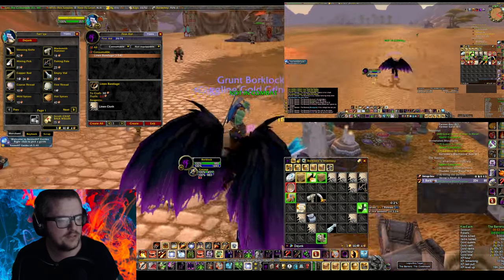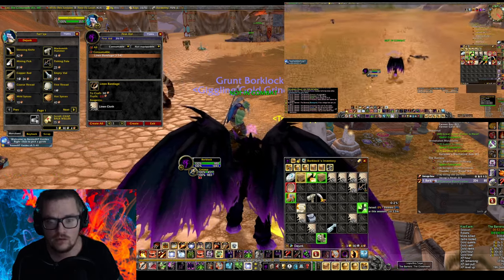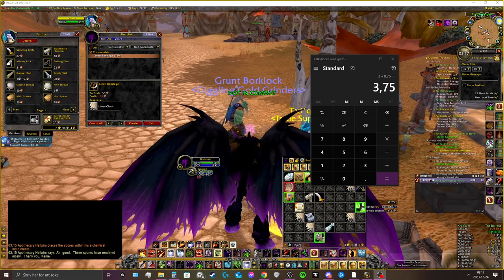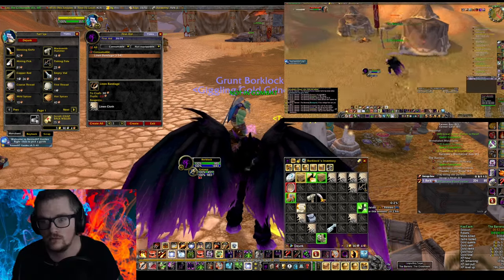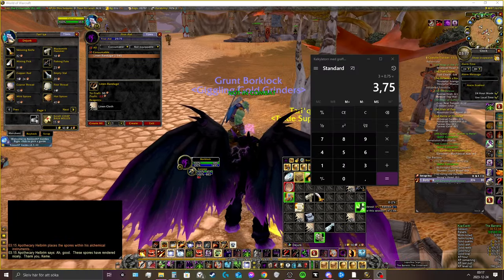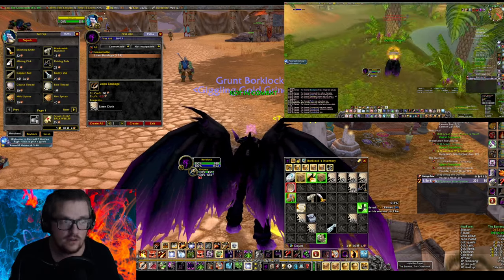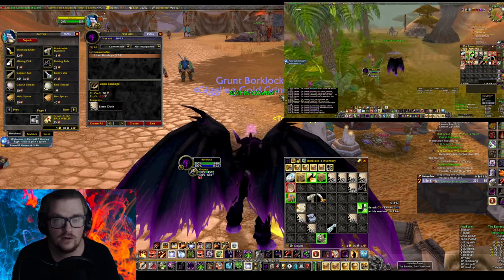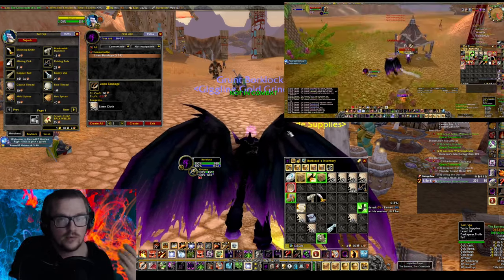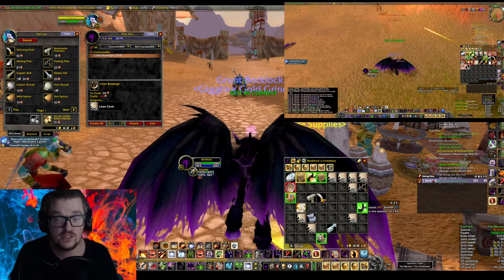I'm pretty happy about the result of this farm. If you take 75 silver times 6, that's 4.5 gold in an hour — just in keys — and that's kind of decent in my opinion. If you do this on a Hunter it would probably be even faster, because if you have the Boon of Black Fathom and the Speck of Sheera, and even the improved one in Beastmastery, you would run even faster.